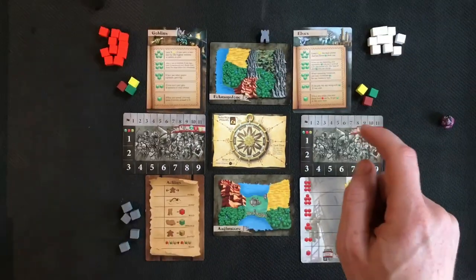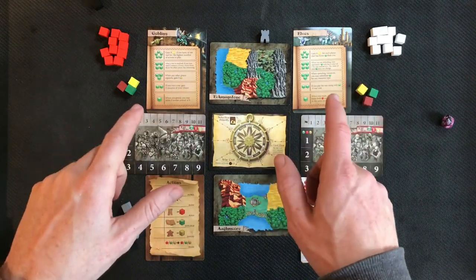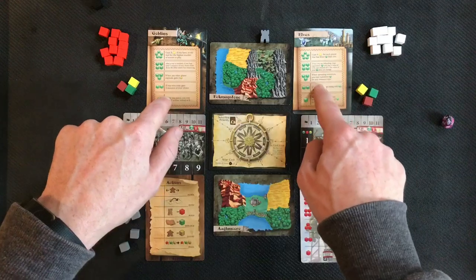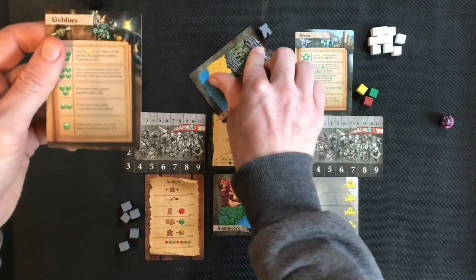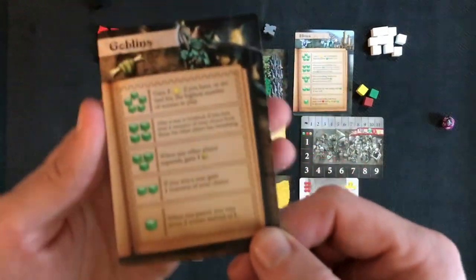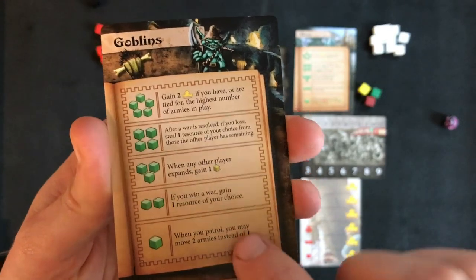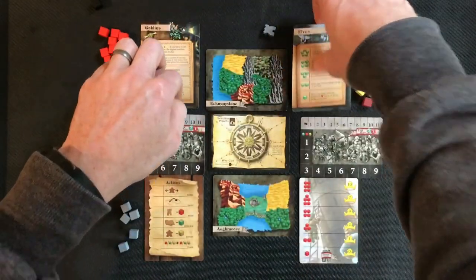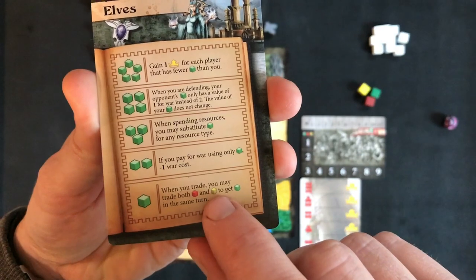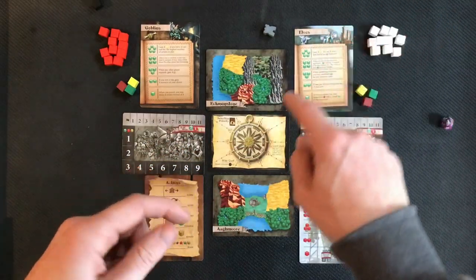We have two races. The rulebook suggests factions that work well in solo mode — goblins is one of them. We're playing against the goblins and as the elves. The difference between races is their magic tracks, which allow factions to unlock different skills. Goblins at level one: when you patrol you may move two armies instead of one. The elves' track seems to revolve around trade and reducing the cost of war.